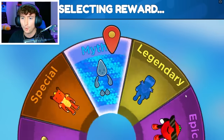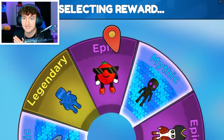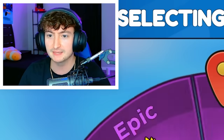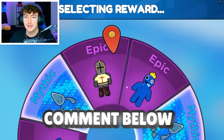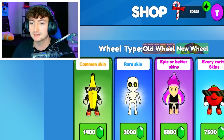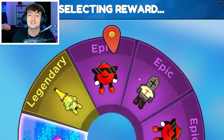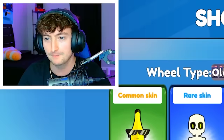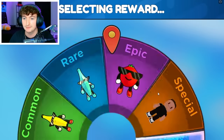Let's do epic or better — give us a mythic! Nice, the Dynamitron. Not bad. Let's go again. Let me know down in the comments: do you prefer how the wheel looks now or the old one? We got the water drop. Also, I'm doing this so you don't have to because this is going to cost way too much money. And we're already down to 16,000 gems.